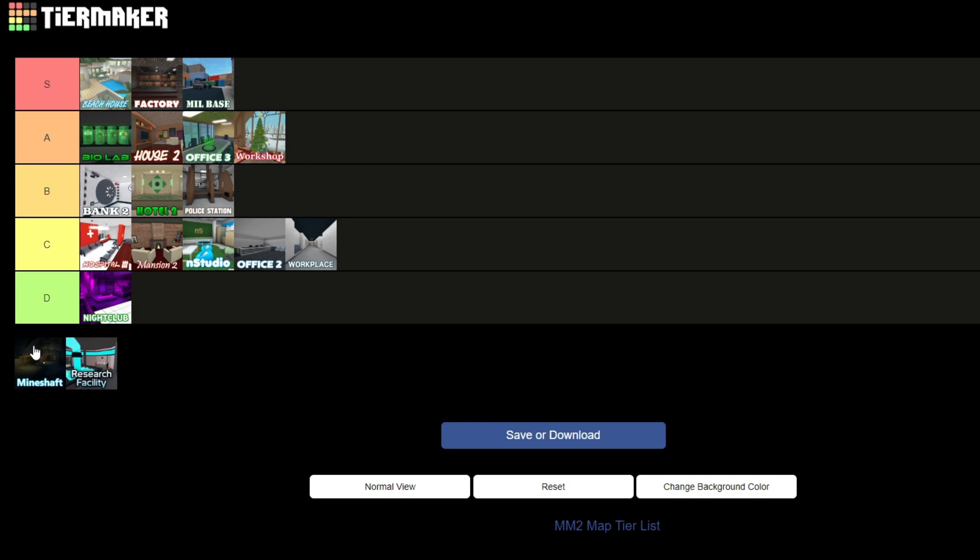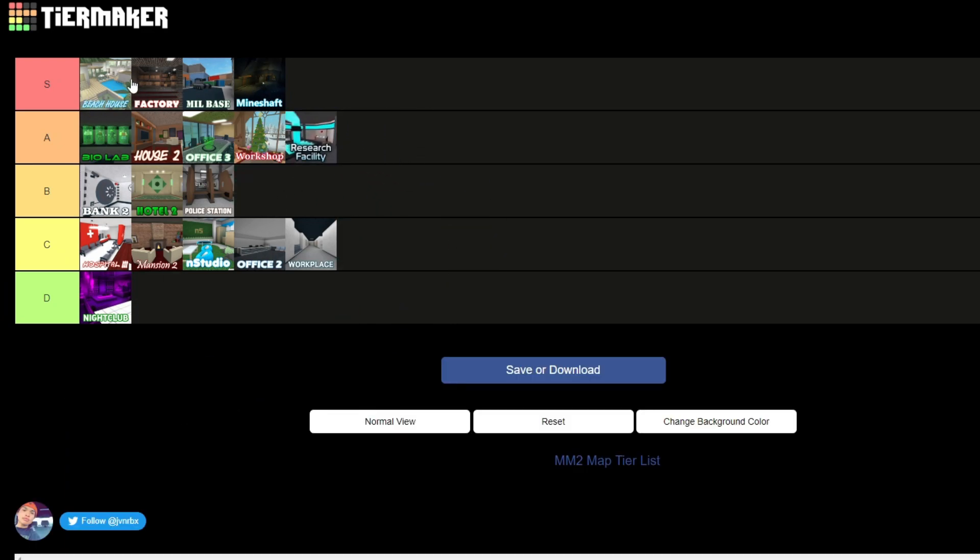Mindshaft was a great map when it released, and they made another Mindshaft for Halloween which was really fun. It was so open and entirely underground, so Mindshaft is for sure going to S tier. Last but not least we have Research Facility. It's a pretty good map — nice and open with so many features. You can duplicate yourself, clone yourself, give yourself cool effects, and there are even teleporters to get around quicker as well as vents to access secret areas. It's not quite as good as some others, but Research Facility is definitely going to A tier.